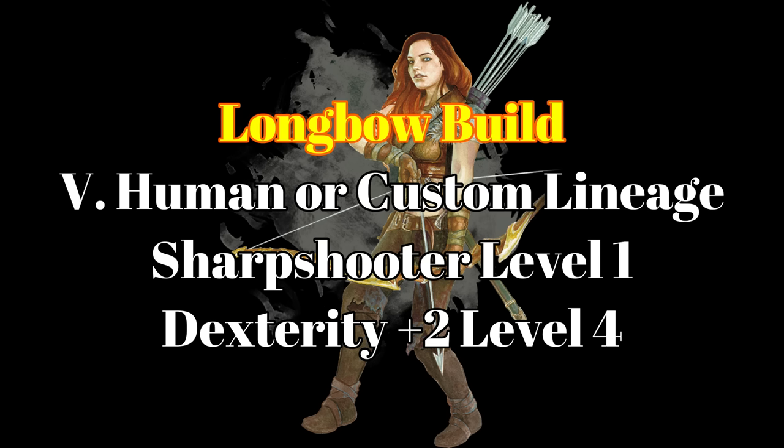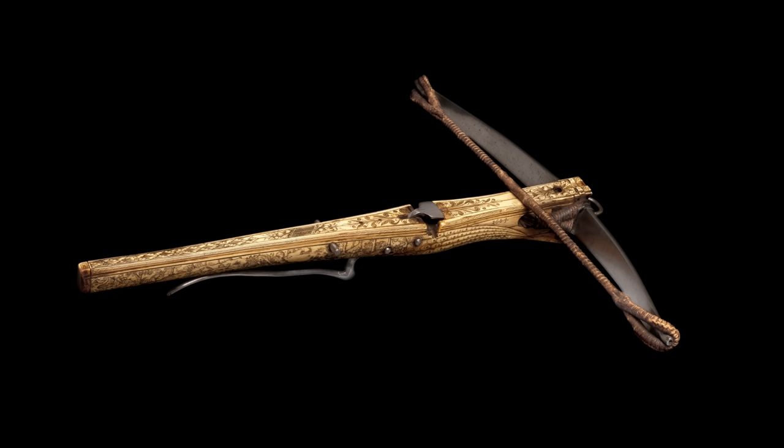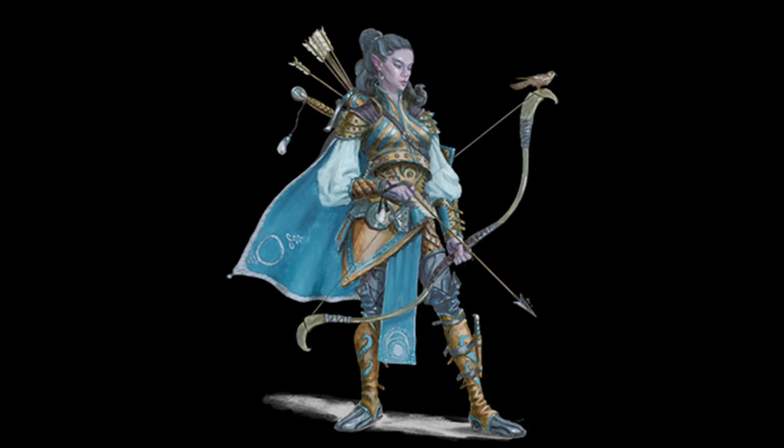The Longbow build doesn't use bonus actions for attacks, so they can pretty much use Hunter's Mark whenever they want. They can even recast it if they lose concentration. So, for the purpose of this comparison, we'll just assume the extra d6 is applied to every attack. The Crossbow Expert build doesn't need their bonus action for anything else, so we'll assume they get their bonus action attack every round. Let's start at level 1. At this point, neither ranger can even get Hunter's Mark, since rangers don't get spells until level 2.